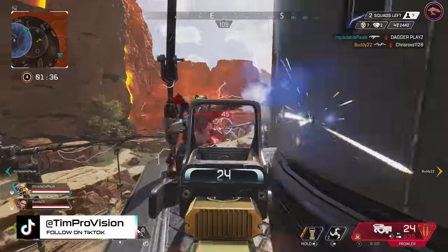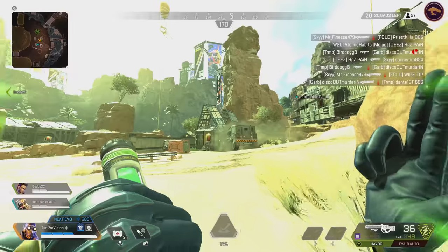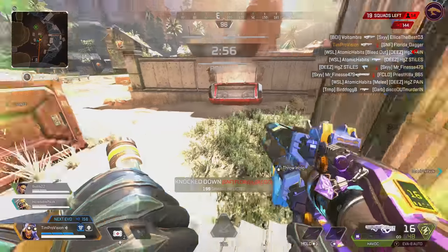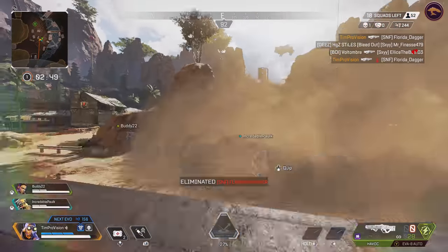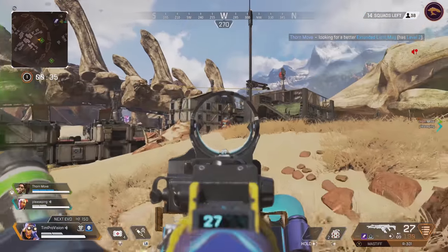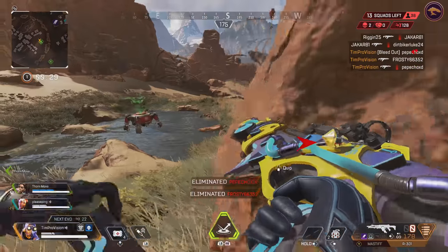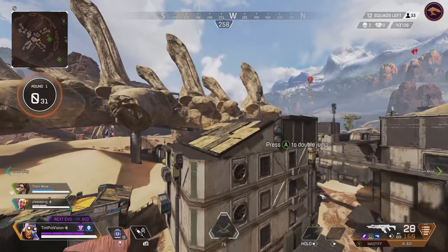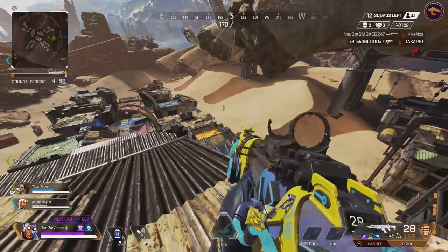Mouse and keyboard players really do have a lot more advanced movement over controller. To practice wall jumping, simply run into a wall and try jumping off from straight on — no need to slide at first. Once you get a solid rhythm down, try doing a slide jump straight into the wall and then approach from the side for better wall jumps. I recommend practicing on your rotation around the map so you can keep getting reps in without the pressure of a fight.